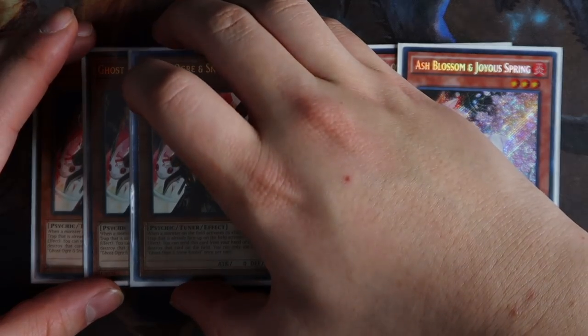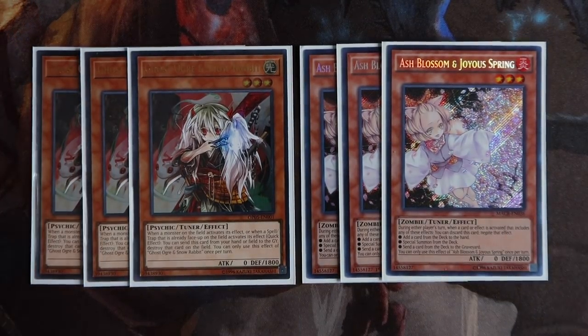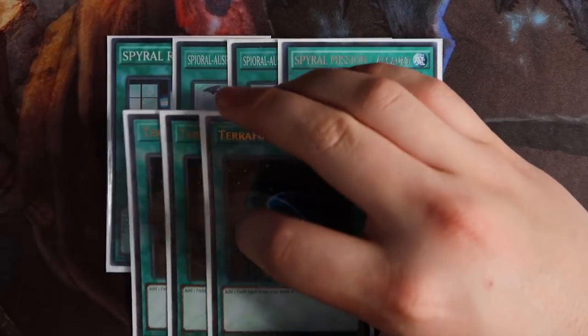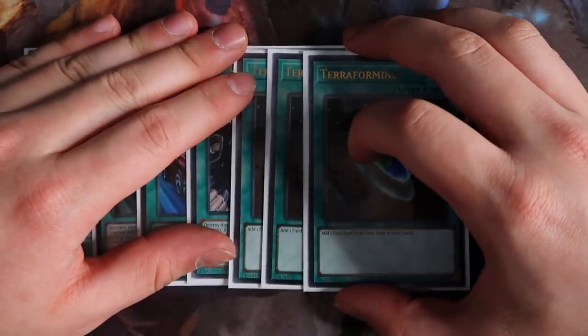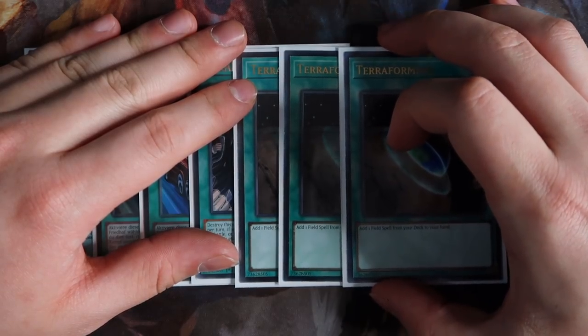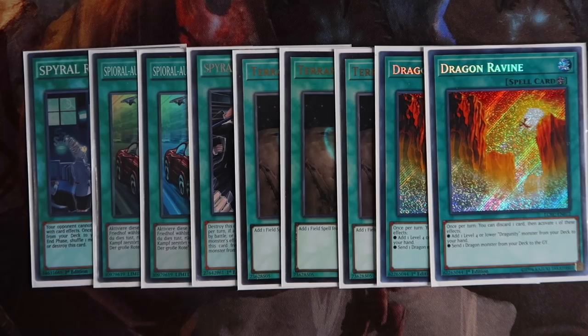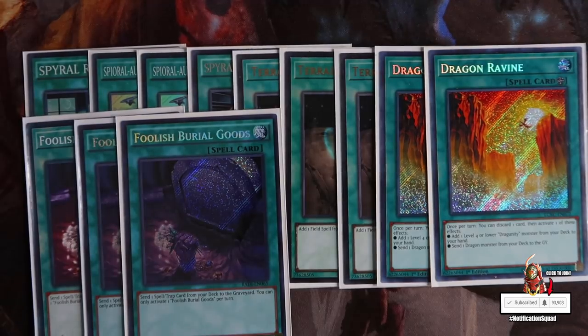You're playing three Ash Blossom, and three Ghost Ogre — six hand traps total. In today's meta where FTKs are really relevant, you want to see a hand trap in your opening hand. Ash Blossom stops the Instant Fusion search so your opponent can't FTK you. Ghost Ogre stops Electrumite and Venom, and it's really good against almost everything except Trickstars. For spells, Spiral Resort is very standard. Double Big Red gets access with Quick Fix. Spiral Mission Assault lets you send it to the graveyard via Foolish Burial Goods so you can special summon a Spiral monster from hand — pretty nice. You're playing triple Terraforming to get access to Spiral Resort as quickly as possible.